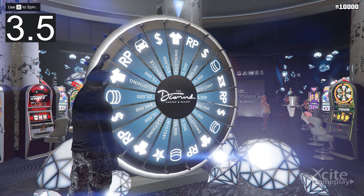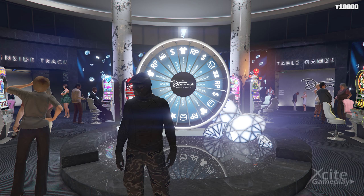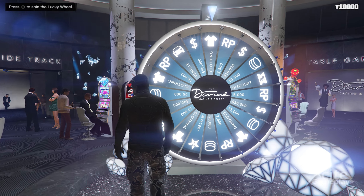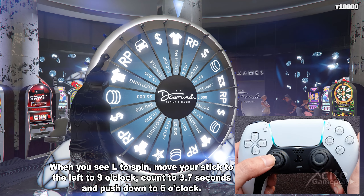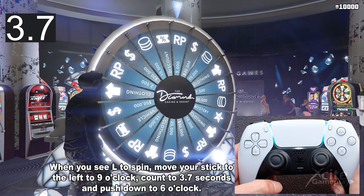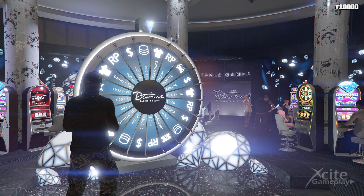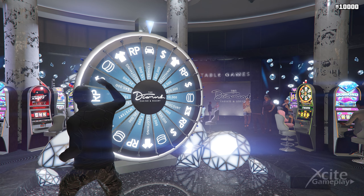Welcome to a new podium vehicle video. I will show you the lucky wheel glitch and all the tips and tricks you need to know — first for console and then for PC. When you see 'L to spin,' move your stick to the left to nine o'clock, count to 3.7 seconds, and push down to six o'clock. The wheel will spin very slowly but just enough to land right on the car.